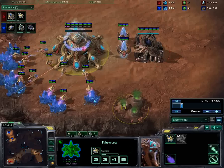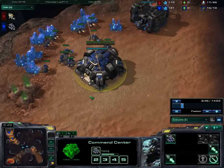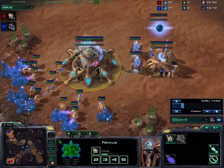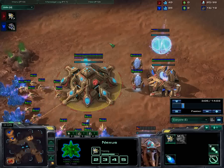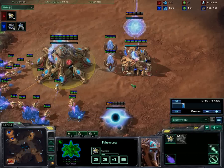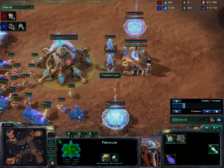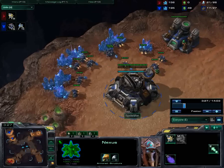I'm still chrono-boosting Probes. Might as well get some early unit advantage here, because he's going to have Mules after he gets the Orbital Command at 15. Protoss can use their chrono-boosts to get probably more workers in the first couple of minutes than any of the other races. Zerg needs to use Larva, so until they get their expansion up, they really can't out-produce Protoss. I'm going to have a worker lead, at least for a while.